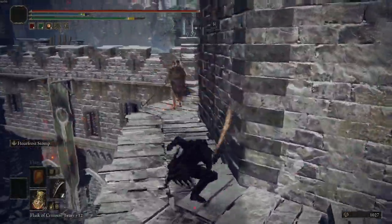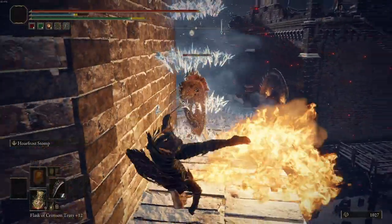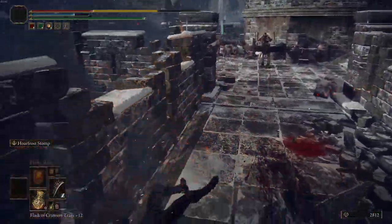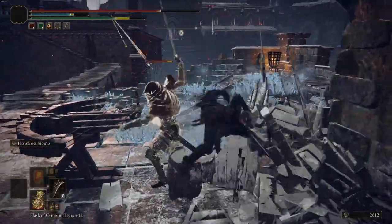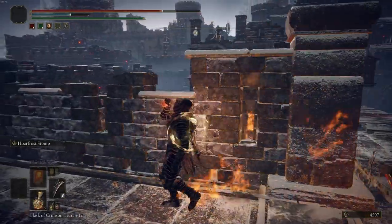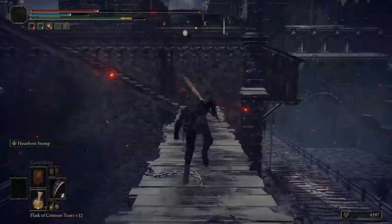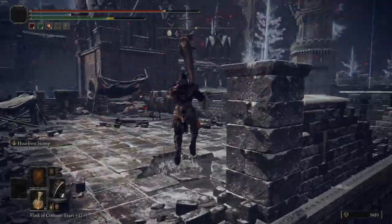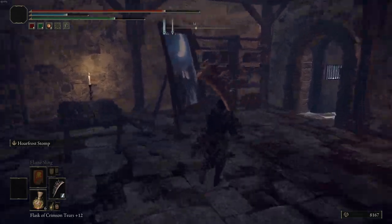There'll be a guy on the corner throwing grenades so just try and dodge him and kill that dude. Next you'll be coming up to a couple of crossbow guys who shoot explosive arrows, so just get around them and shoot them. Don't do what I do and get hit — I'm a noob. But roll through, get your revenge. They're really weak but hit like trucks for some reason.